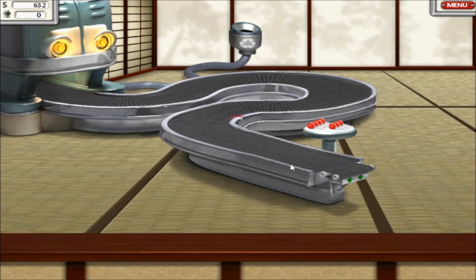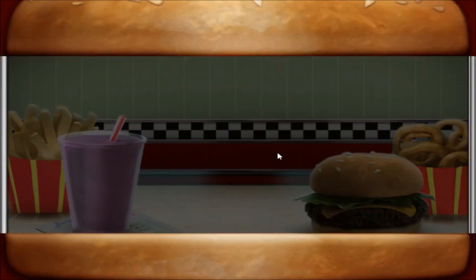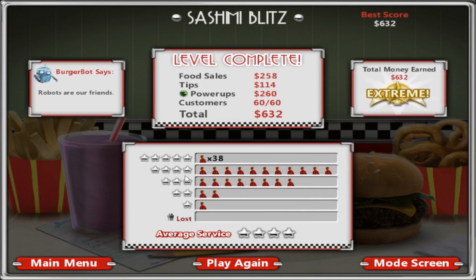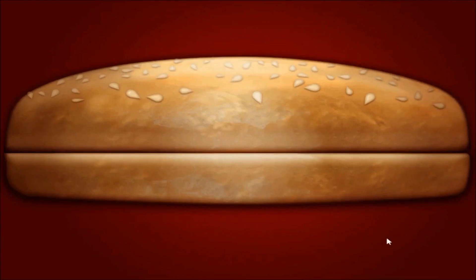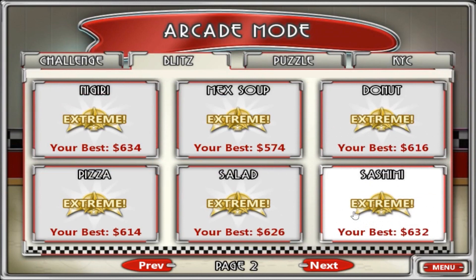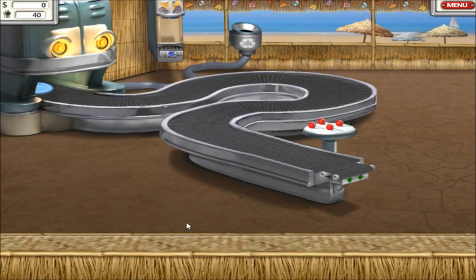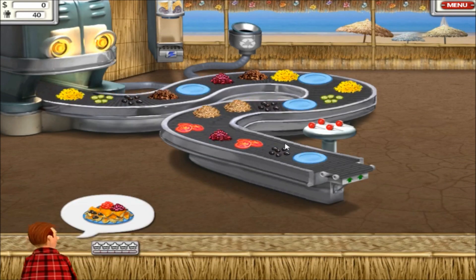Oh yeah, they automatically use the polypods, that's right. 38 of them had five stars. I forgot how quick blitz goes — that did not take long at all. Okay, on to nachos.